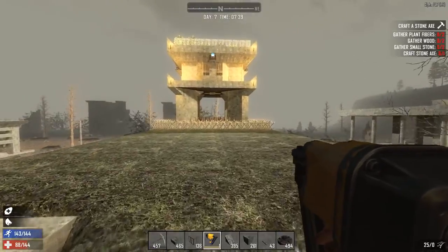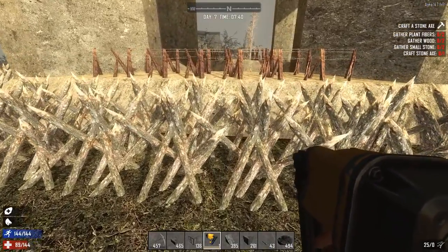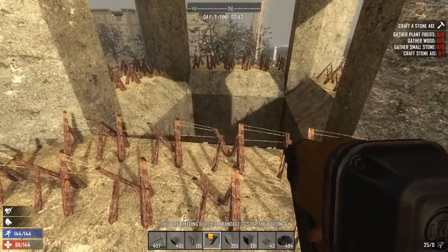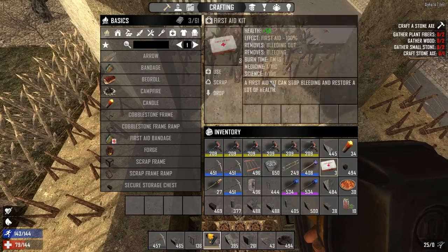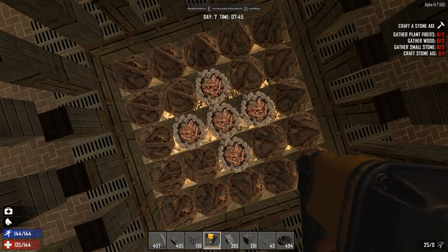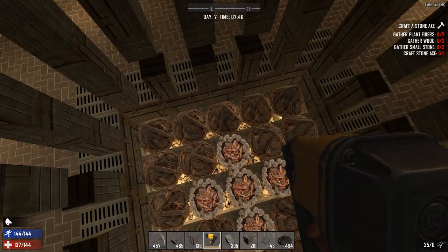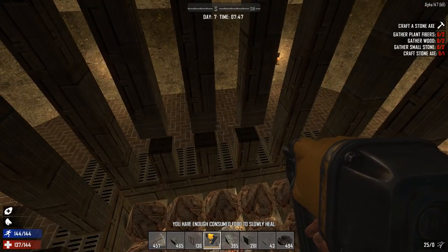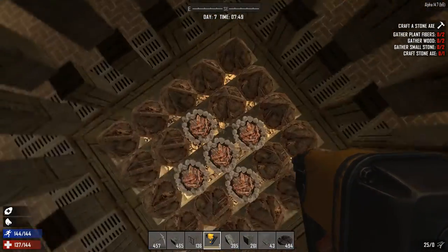Basically, zombies and anybody you do not like will take this entrance right here. They will walk through these spikes, tear off some limbs — maybe some legs — and then make their way over to those spikes. These are concertina barbed wire spikes. They will fall into this pit with the fireplaces in the center, catch on fire — nice warm welcome to them — then prance around on these spikes, losing more and more of their legs and arms and eventually die pretty quickly. You will be safely on that side looting or shooting at them.